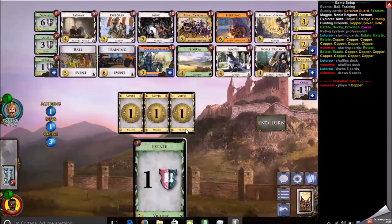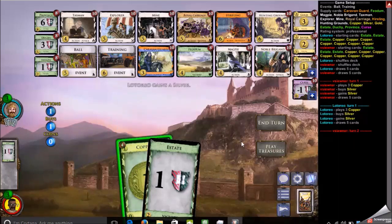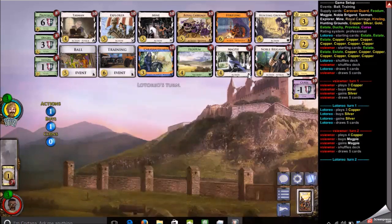Thinking about my opening, I didn't plan to open with Noble Brigand. I was considering between Caravan Guard and Magpie, or between Magpie and Silver. I wanted to get to five to get the Royal Carriages — they were going to be crucial to anything meaningful happening. Because I thought they were that important, I got a Silver instead of the Caravan Guard. Magpie is a very natural, good opening.